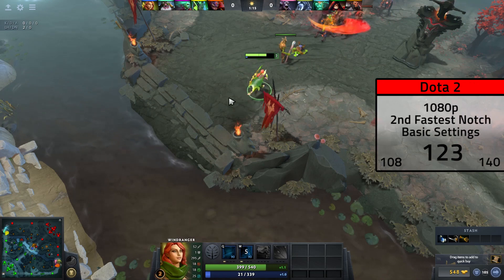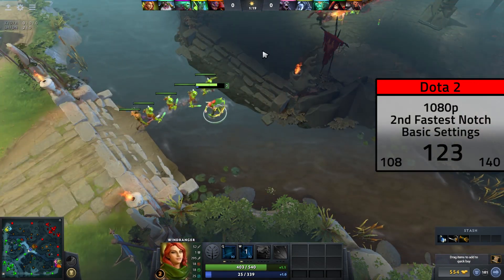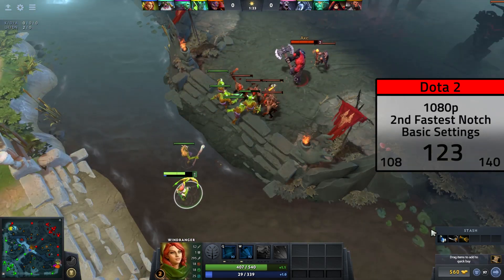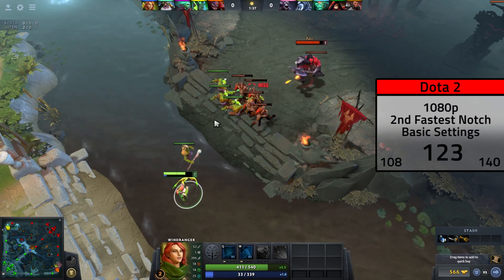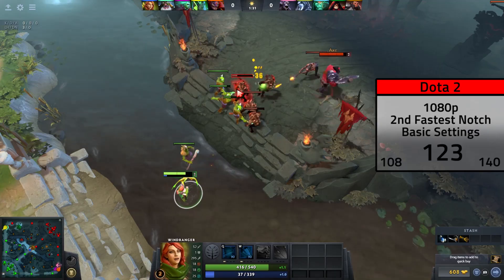Next I fired up Dota 2 and got some pretty good results again. In 1080p with the graphics slider on the second notch from the left — the second fastest setting — I averaged 123 FPS. You could definitely tweak this to look a little better and get closer to 60 FPS, but that's all personal preference.